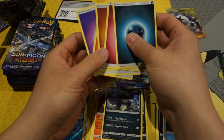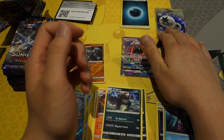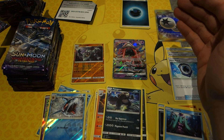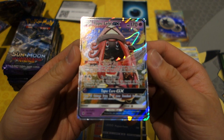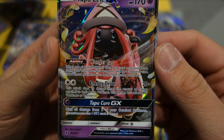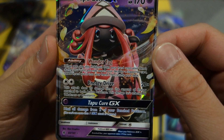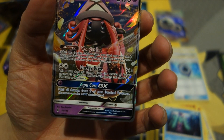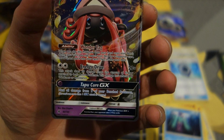Ladies and gentlemen, we got Tapu Lele GX! How much better can this box get? We already have the secret rare DCE, and now one of the best GXs you can pull — Tapu Lele GX! Let's look at why this card is so good. Wonder Tag: when you put this Pokémon from your hand onto your bench, you may search your deck for a supporter, reveal it, and put it into your hand. It's like a Vs. Seeker but without needing the discard.